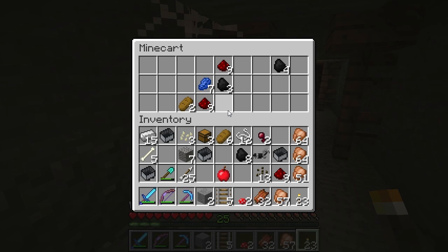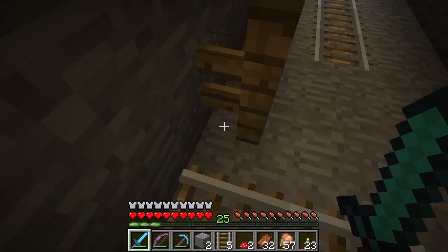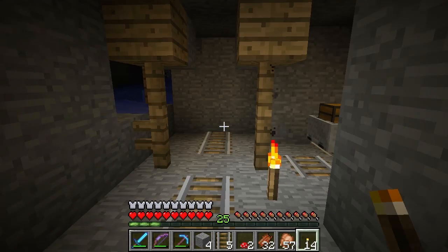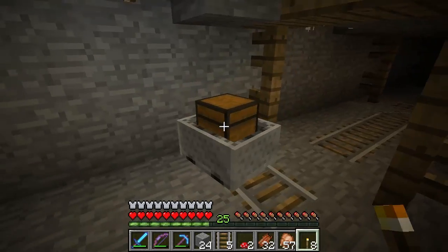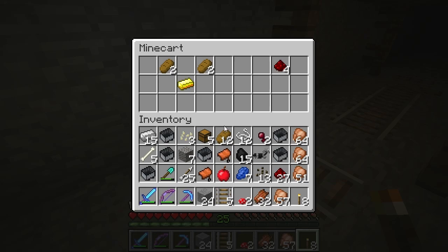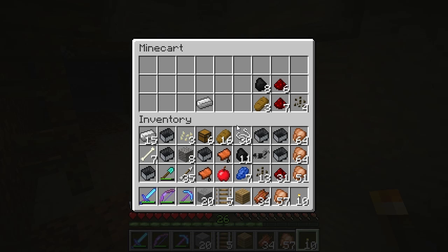There's nothing in it. Some coal, some redstone - well, there's something in it, just nothing good. Something that amounts to nothing. Another chest - nothing in it, two saddles, and then four bread. Okay, here's another chest. There is nothing in it again - could have been a naturally generated torch.